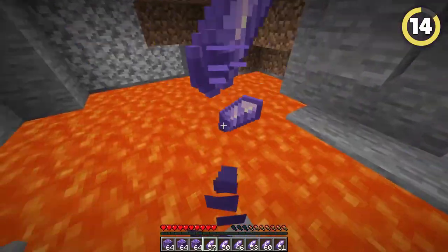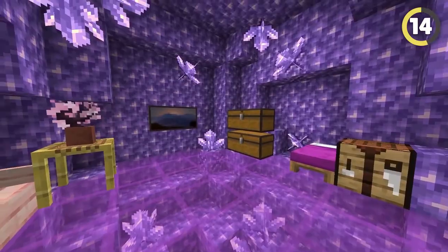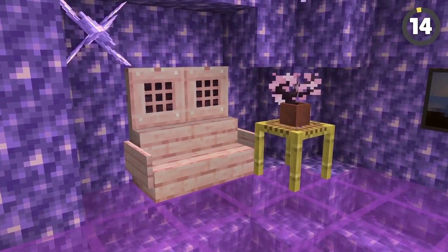Everybody's realized that amethyst is pretty useless, so I don't think anyone would mind you setting up camp inside one. They're the perfect size to fit all your decorations in, and crimson wood goes perfectly with the amethyst color — or cherry wood if you're living in the future.